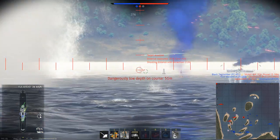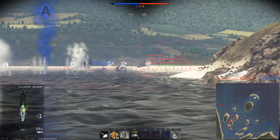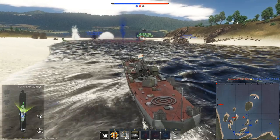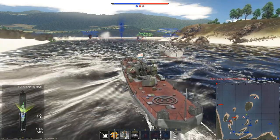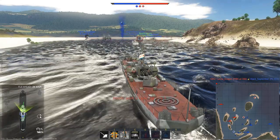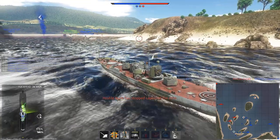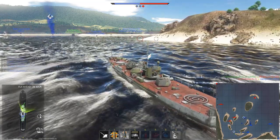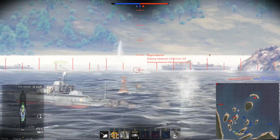The spar torpedo is debatable — it's not self-propelled but is propelled by a ship or submarine stuck on the other end. The Confederate submarine Hunley used one to sink the USS Housatonic. A couple of ships were sunk by mines in the Civil War, one example being the USS Cairo — an early ironclad monitor gunboat that hit a mine and sank in 1862.